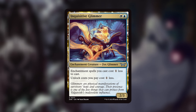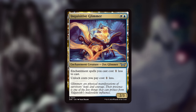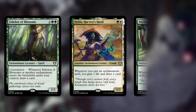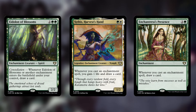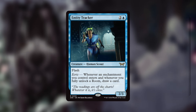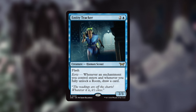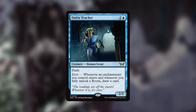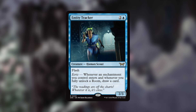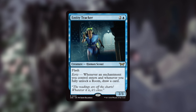There are also options for great card advantage when casting enchantments or when they enter the battlefield. Harvest Hand is a great option, along with Eidolana Blossoms and Enchantress's Presence — these are redundancy effects to get more enchantments into your hand. But the best card draw option would be Entity Tracker: for two and a blue it has flash, plus an eerie ability — whenever an enchantment you control enters or whenever you fully unlock a room, draw a card. Since this is a room deck, we'll be unlocking rooms constantly.